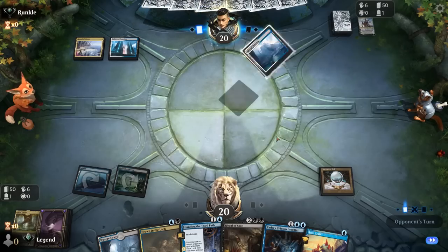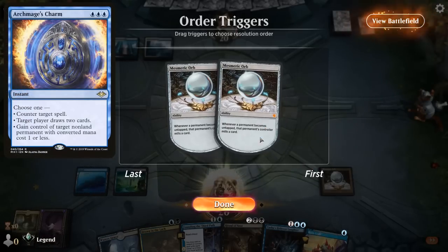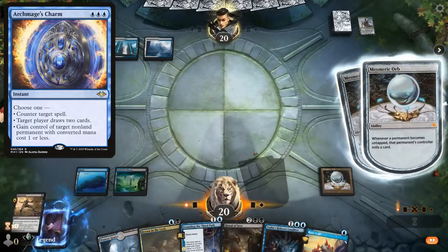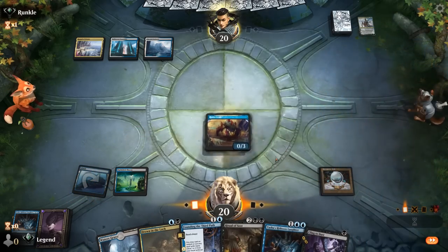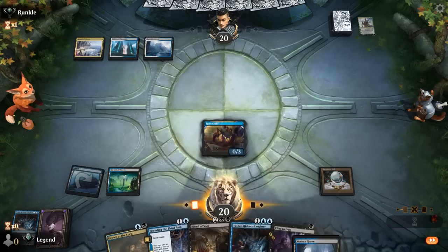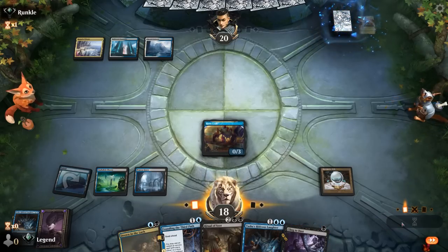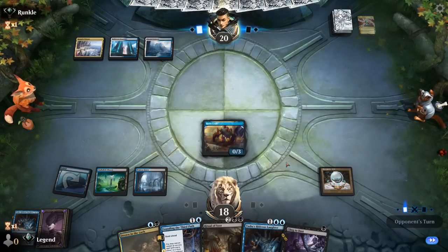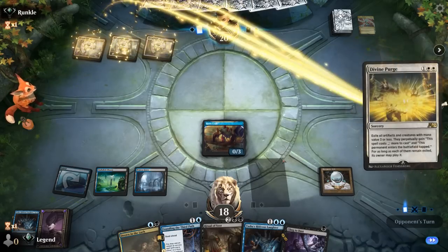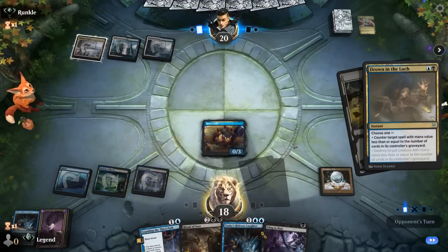The opponent is indeed on Jeskai Control. At 3 mana they could have Archmage's Charm, which can also steal our Crab. I think I just keep up Drown now. The opponent does nothing end of turn, so a Divine Purge we will counter — it would also exile the Orb.